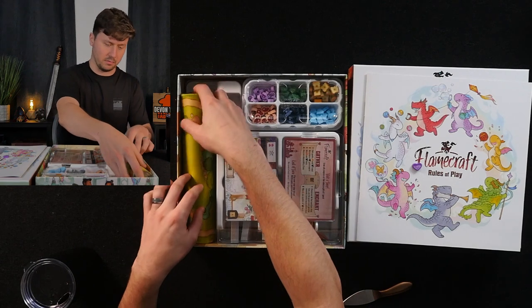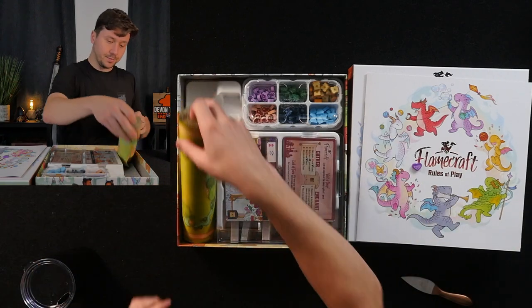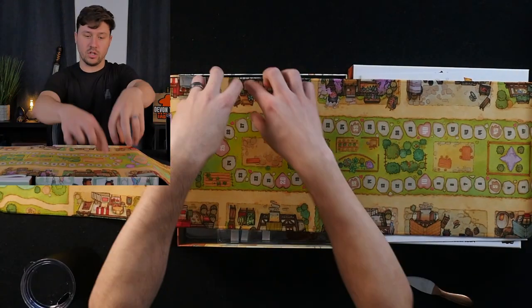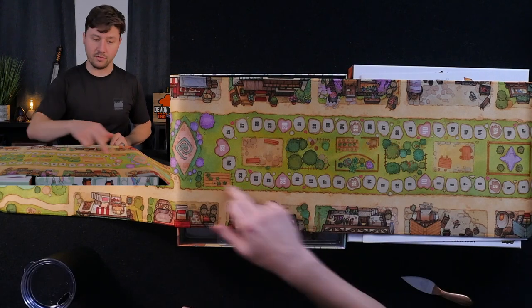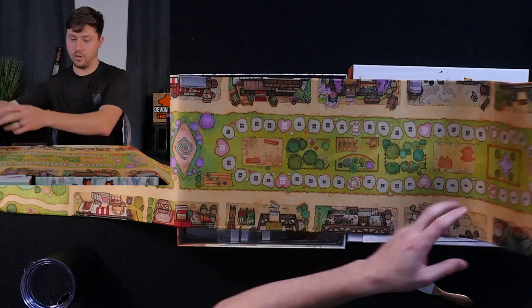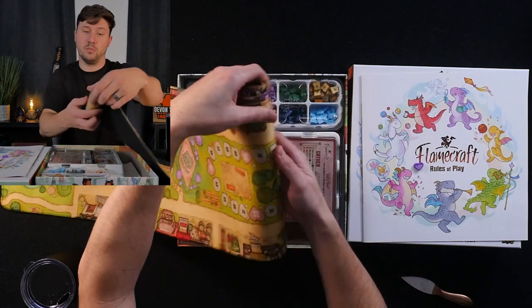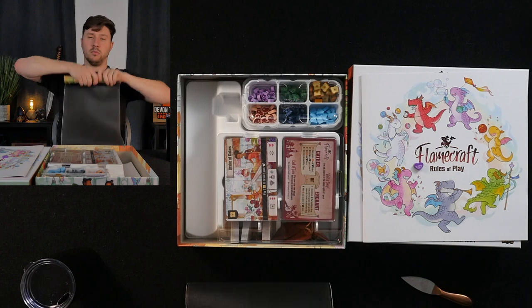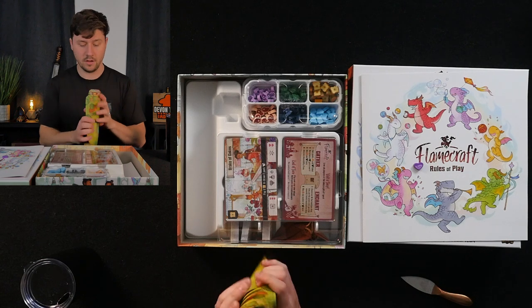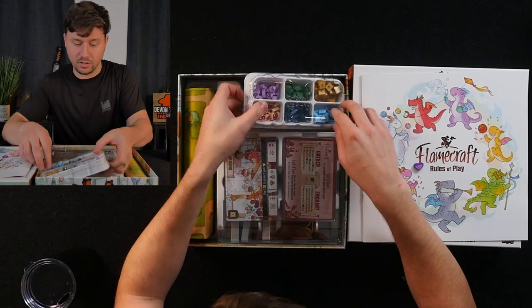The play mat goes all the way across — you're going to get the neoprene play mat, and it's also in the retail version of the game, so no matter what you're going to have a very pretty thing to play on. You're going to have all of these locations to place the cards on for different shops, the score track, places for the enchanted dragons, the draw pile, and the enchantment cards as well. It's a very pretty game, and you get the neoprene play mat no matter what. I'm like 90 bajillion percent certain it's in the retail version too — it's just in a different location and doesn't have this organizer setup.